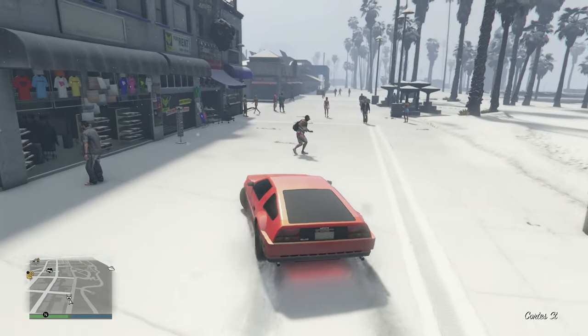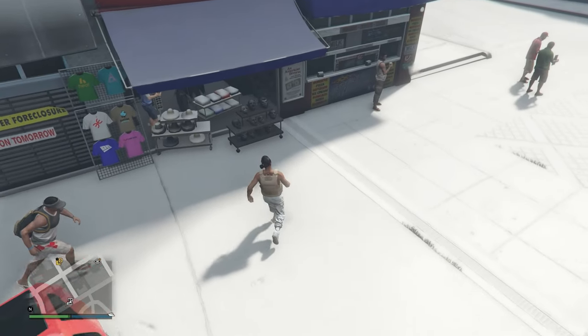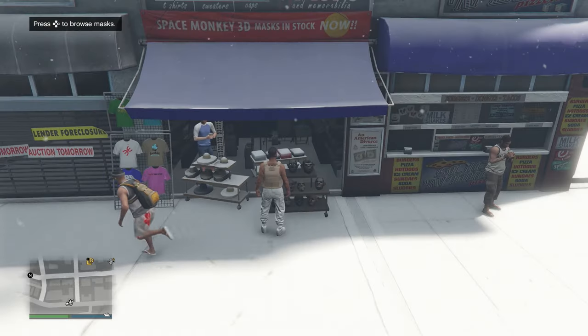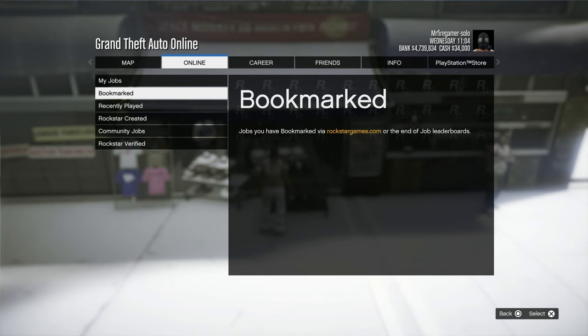Next, make your way to the mask store to save the outfit. If you're doing this in your apartment you can just go to your wardrobe and save the outfit, but since I'm at the pier I went over to the mask store and saved it there.